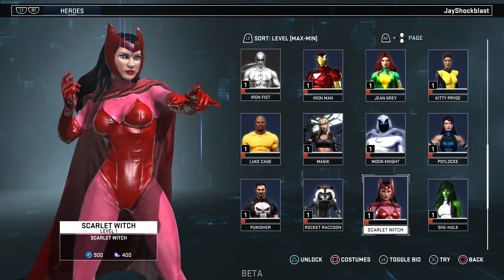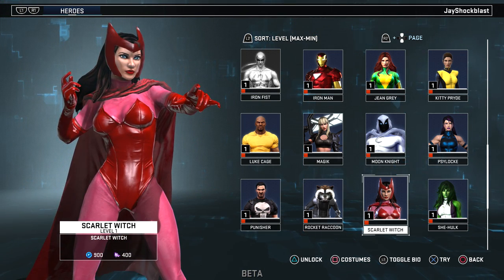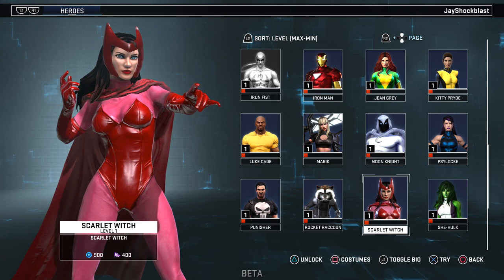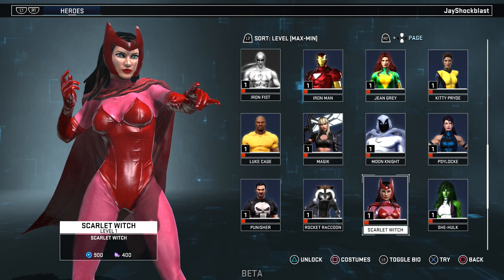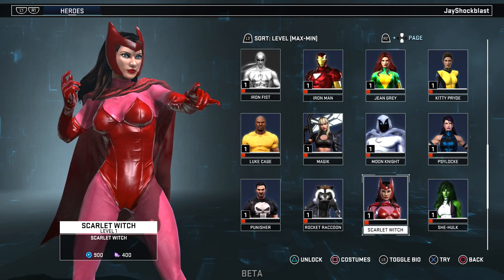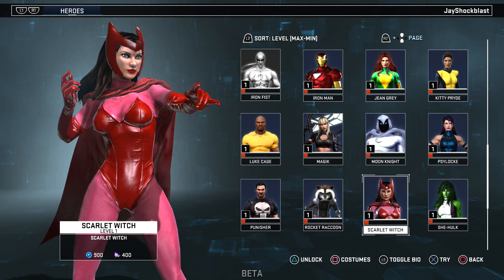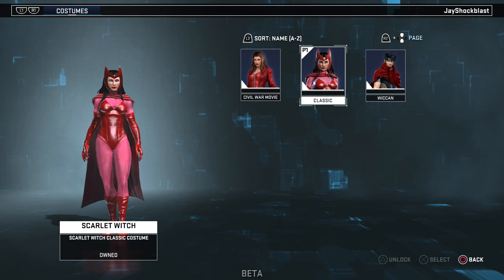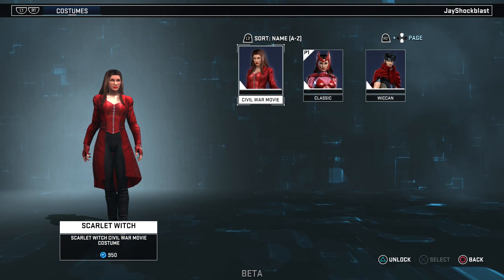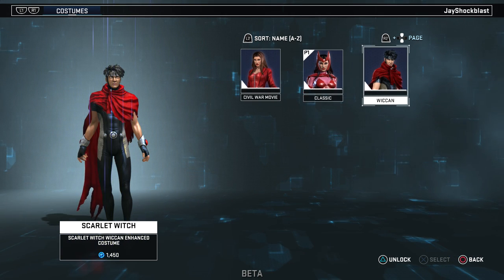Next up we have Scarlet Witch. She used to be one of the starter characters you could get when you signed up. She has her classic costume, the Civil War movie costume, and the Wiccan costume, which is definitely one of the more popular enhanced costumes.